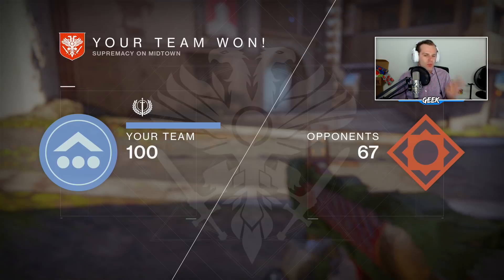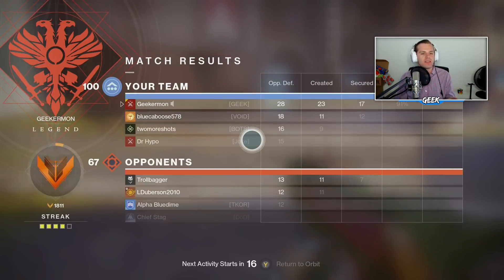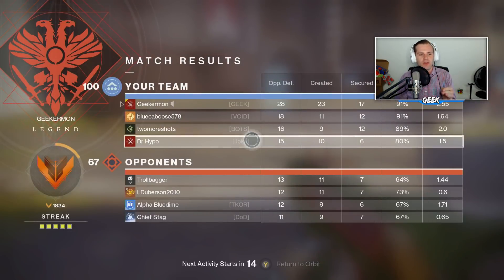We played well — relatively 25 kills and 28 kills, and we had a 2.55. But my goodness, this gun is painful to use for me. I know I'm probably not using it that well, I understand that. And we got trolled by troll bagger like 30 times. But if you guys have tips for how to use the Fighting Lion, please for the love — help me.